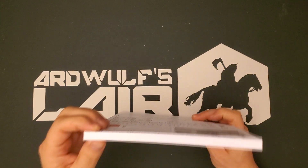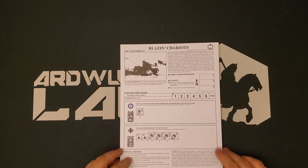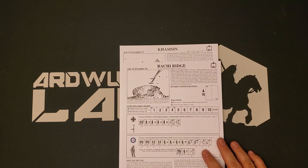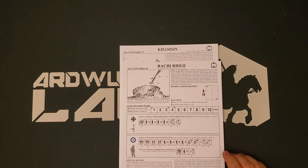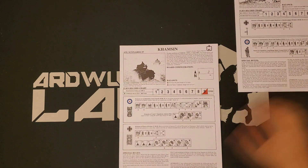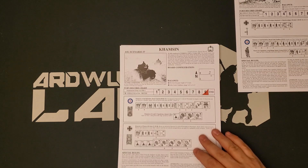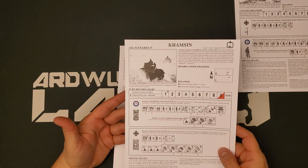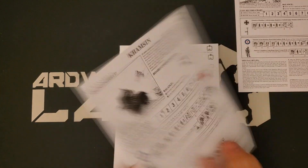There is almost half an inch of scenarios here, so let's start going through that. ASL Scenario 35: Blazing Chariots, Libya 1941, 19 November — second day of Operation Crusader. We actually played that out a couple of weeks ago. Rachi Ridge. Island of Leros, November 1943 — Germans versus British. Kemmsin, near Tobruk, June 1942 — British versus Germans. So we're getting the desert scenarios too, as well as the Italian-specific scenarios. Escape from Derna, Libya 1941 — Germans and British.